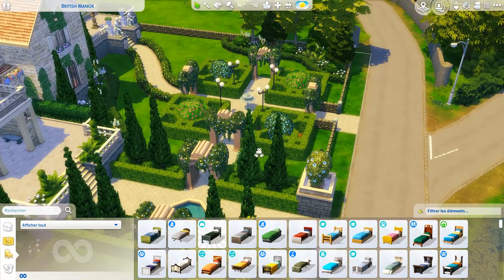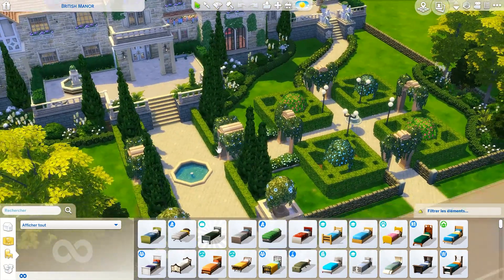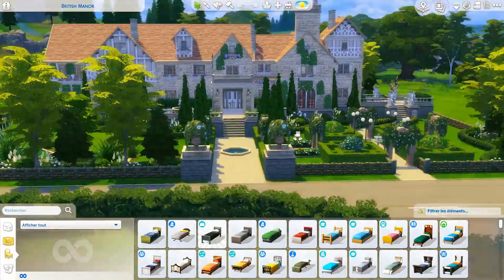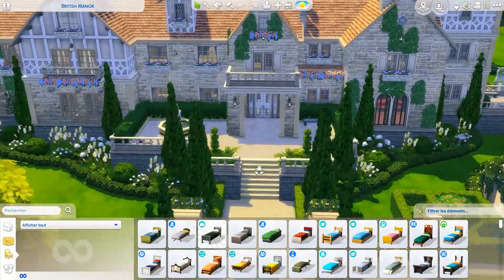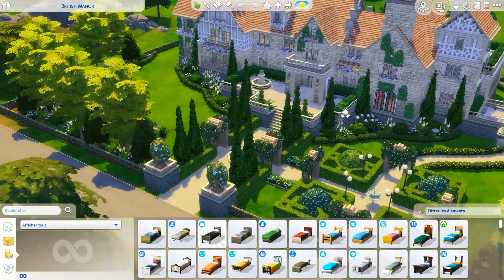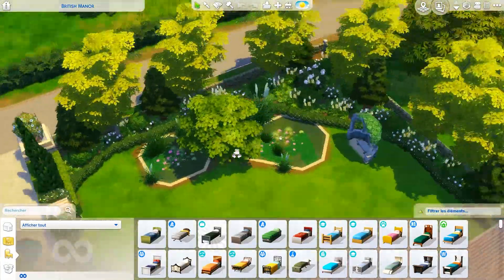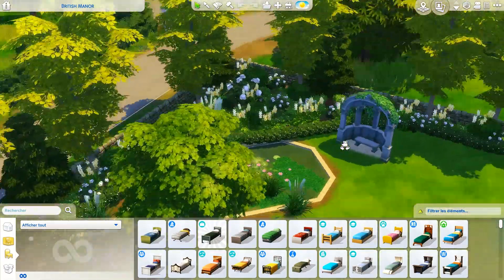I think I built this when the Romantic Garden Stuff Pack was released or shortly after, so I used a lot of items such as those flower pots, the arches here, the big bushes, and some statues. I really love the feel of the build when you're coming in — it feels really majestic. At the same time it's very manicured, but you feel that it's a whole house that went through many decades or even centuries, and the nature is very lush.